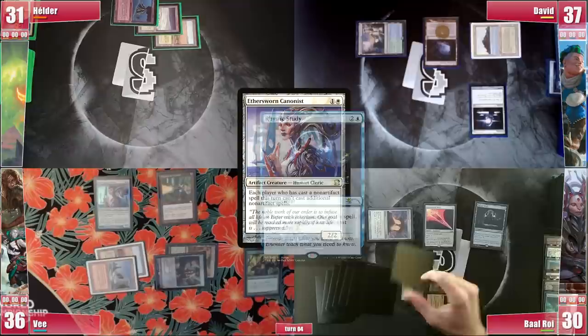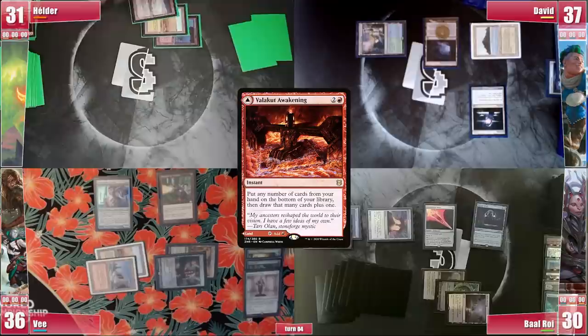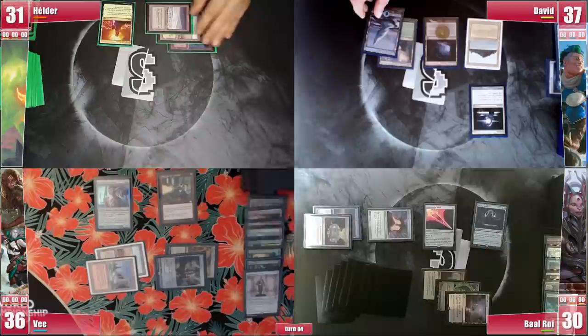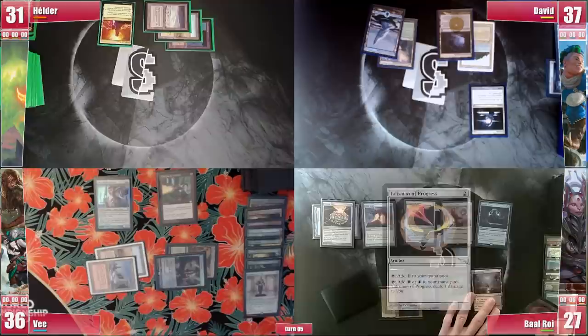Elder is now stopped on his Food Chain plan, so he starts with a Valakut Awakening, triggering Rhystic and unable to pay. It resolves and he puts 5 cards on the bottom of his library and draws 6. He then plays a Command Tower and passes to David. David simply plays a Snow-Covered Island and passes fully untapped. Baal taps and takes 3 from the Crypt. He plays an Academy Ruins and casts Drannith Magistrate, now hitting the board without any commanders. He goes to cleanup and discards a useless Talisman.